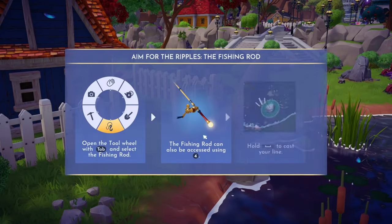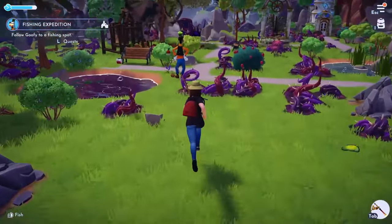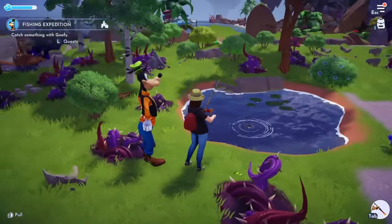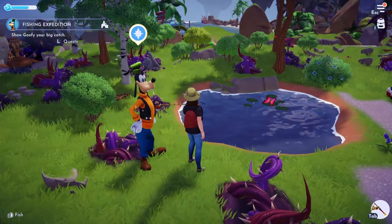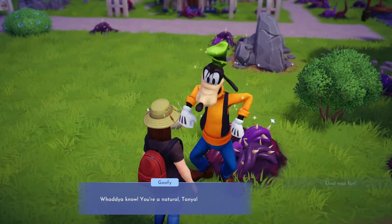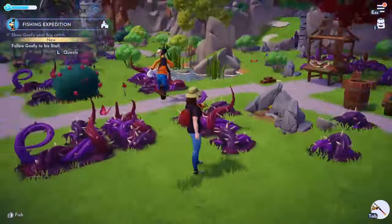This shows us how to change clothes and how to fish. We put on the little hat and follow Goofy to a different fishing spot. I remember when I first tried fishing in this game — I found it so hard. It's obviously very simple now that I know what to do, but I struggled no end at the beginning. We catch something — 'you're a natural, Tanya!' Follow Goofy to his stall.